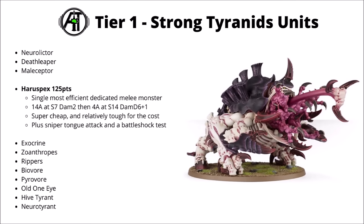Next up is the very cheap Haruspex at 125 points. If you just want an efficient and deadly melee monster on the board for a cheap cost, then this is the go-to. Pretty outlandish melee damage stats compared with most things in Warhammer 40k — 14 attacks at Strength 7 and Damage 2, followed up by another 4 attacks at Strength 14 and Damage D6+1. It's good both against hordes and the very heaviest stuff in the game as well. I feel like somewhere between 1 and 3 of these is really going to be a solid choice — they're super cheap and that means relatively tough for the cost as well, although anti-tank weapons will go through them pretty easily. He does have a couple of other little advantages — a sniper tongue attack, a Battleshock test in melee, and the Harvester keyword if you happen to be playing the Assimilation Swarm.